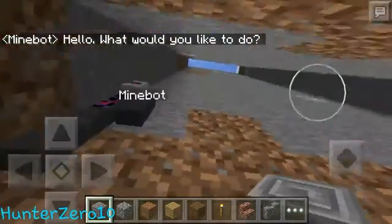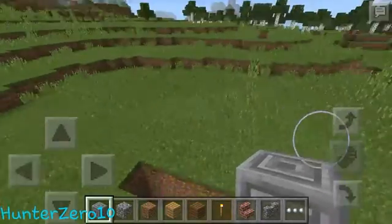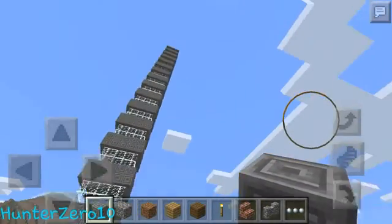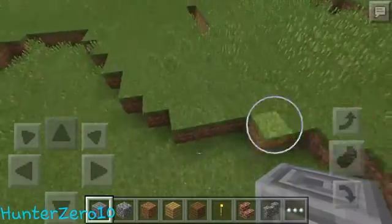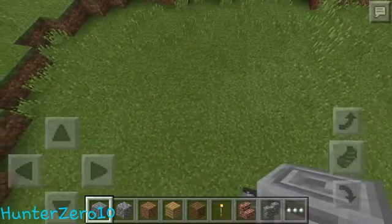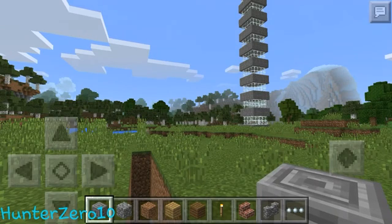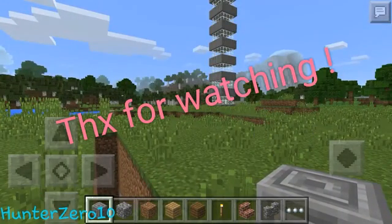That's a pretty neat feature and it can be used in creative and also in survival. I haven't tried it in survival because it's kind of like cheating, but if you're up for that, go for it — no one's gonna judge you. You can build your house using this, dig down and find diamonds, and all sorts of awesome stuff. That was my basic tutorial for minebot — it's a really awesome app and I recommend you get it. Stay awesome, this is Hunter010 signing out.